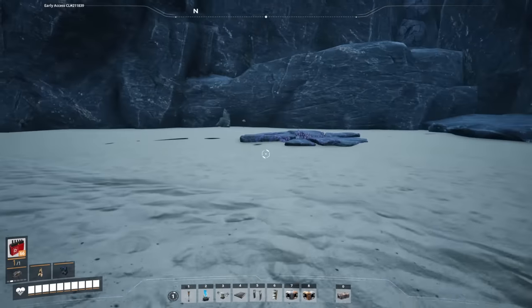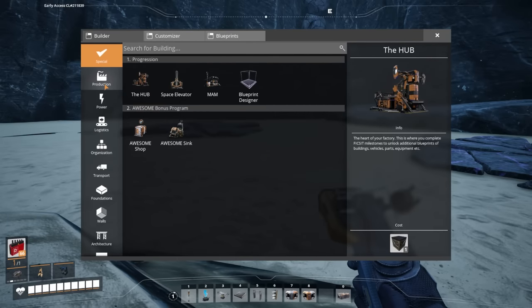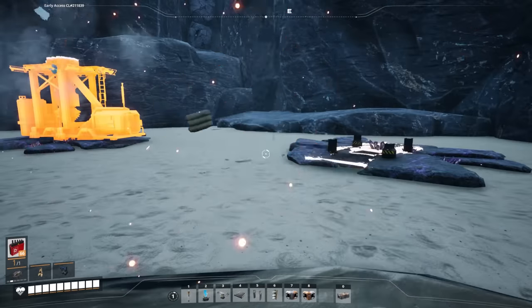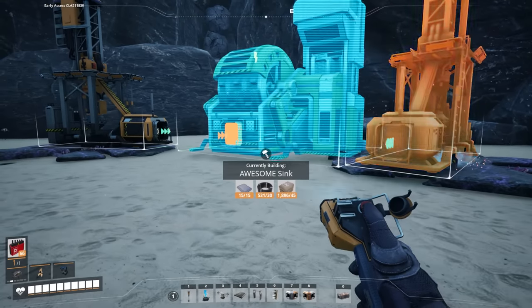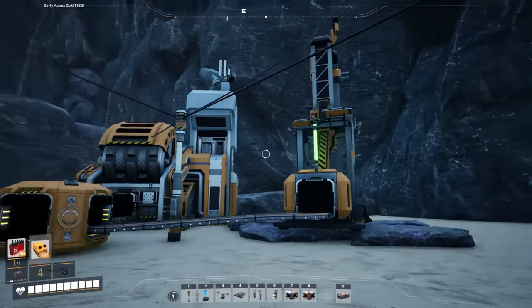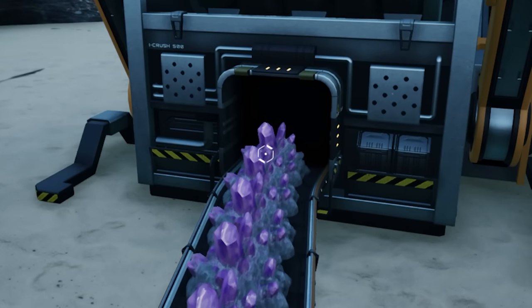Also, with all that extra power while you're exploring, bring the power along with you, and whenever you find useless nodes - like quartz nodes - just throw a miner on them at the very least, and then feed all the raw material into a resource sink or awesome sink. This way you get more coupons, and you're not just letting resources sit there. It's just more coupons.